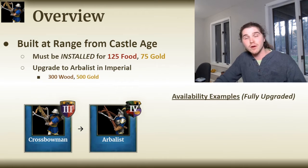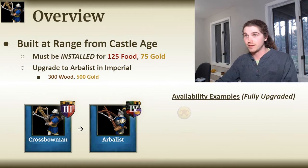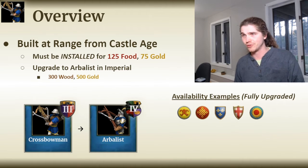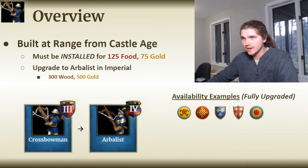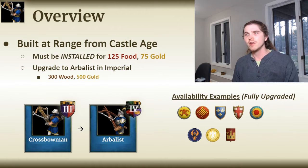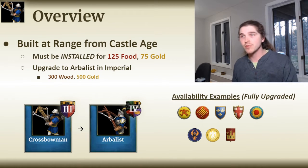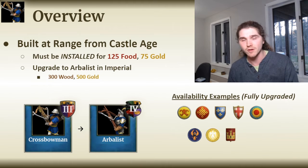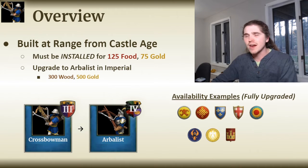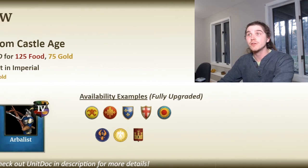In terms of availability, quite a lot of civilizations get access to the Crossbowman, including some that have both the Crossbowman and Arbalest — like the Bengalis, Chinese, Franks, Italians, Vietnamese, as well as the Romans, Egyptians, and Novgorodians among my civilizations. Some are committed archer civilizations, others formerly had very bad archers. A number of these civilizations also have access to perfectly decent Bowmen as well, so many armies will want to use a mix of both — which is, in fact, quite historically accurate. If you want a full civilization availability grid, check out the unit document in the description below.